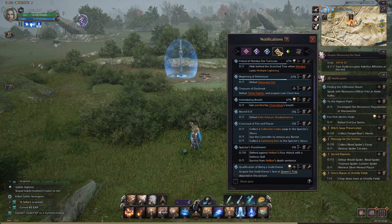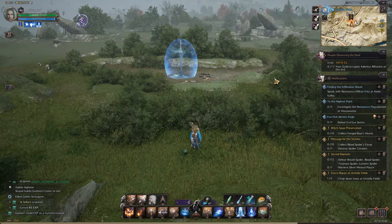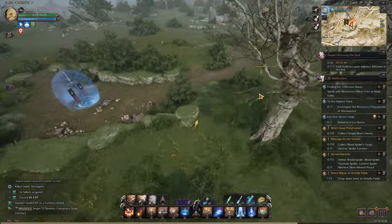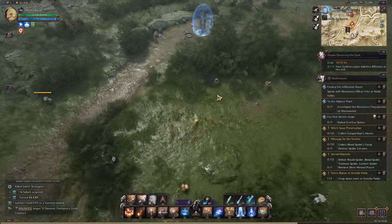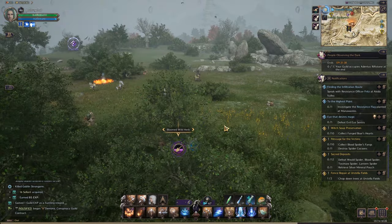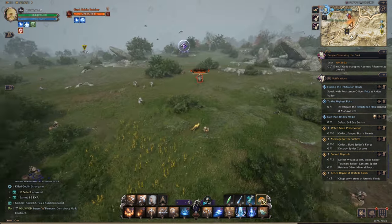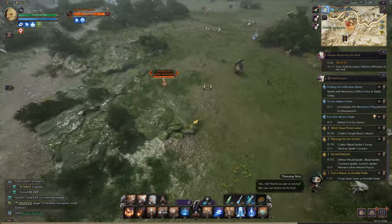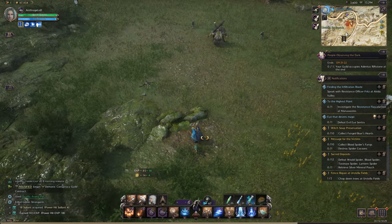I've completed one of the contracts and I just need to finish the other one in this region before I move on to the next one. The different contract objectives are marked on the map. The mobs themselves also have a symbol above them — the symbols are color-coded to represent whether they're contract items, side quest items, main storyline items, or guild contract items. It's a pretty simple but clear system.